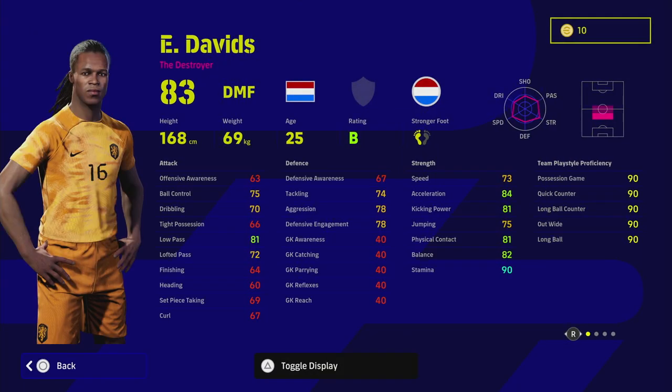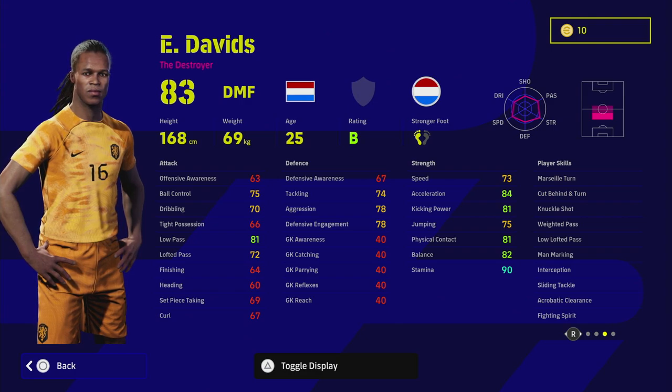The things we want to highlight and upgrade on this player are going to be his defensive stats, his passing stats, and his strength stats — so his speed and acceleration. We don't really need to focus too much on his dribbling if we're playing him as a box-to-box destroyer or anchorman defensive midfielder. Playing him defensively, you're going to rely on his defensive awareness, tackling, aggression, and player skills like fighting spirit, man mark, and interception. But I think he's better suited as a mixture of both.